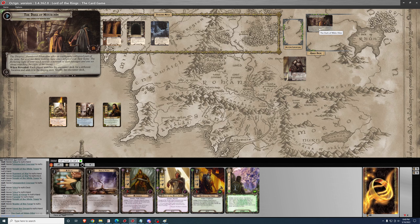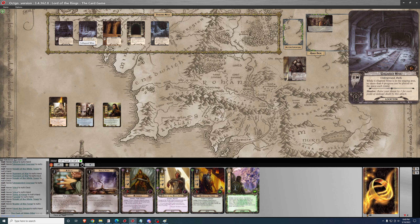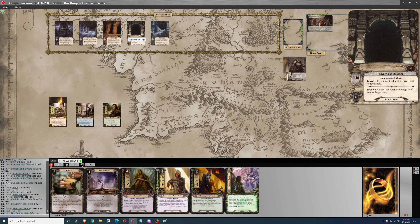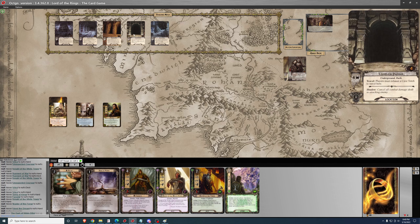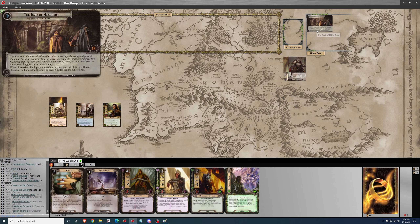Each player searches the encounter deck for a different location and adds it to the staging area. I have a choice to search for a location — typically I look at the travel cost and just choose the mildest one. No travel costs on Branching Paths, but when it leaves play you have to reveal an encounter card. It does start with 4 threat. I think I want the Collapsed Mine — the others get shuffled back into the deck. We just need 8 progress on the caves to advance.